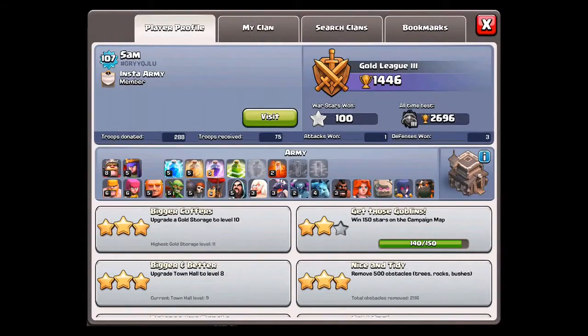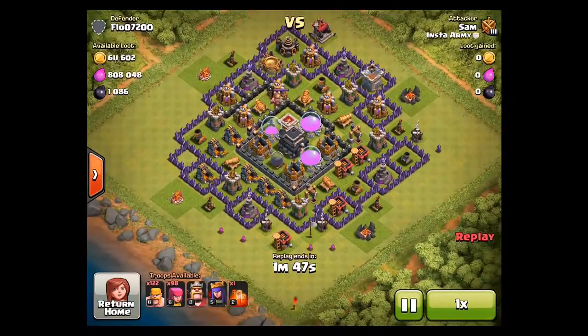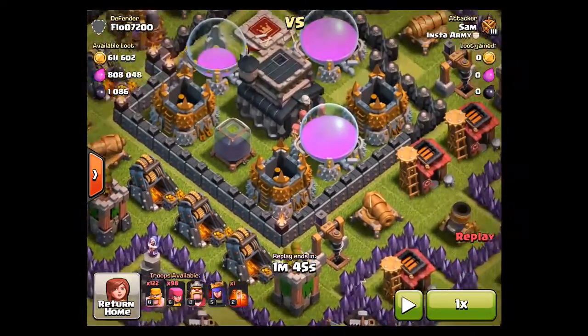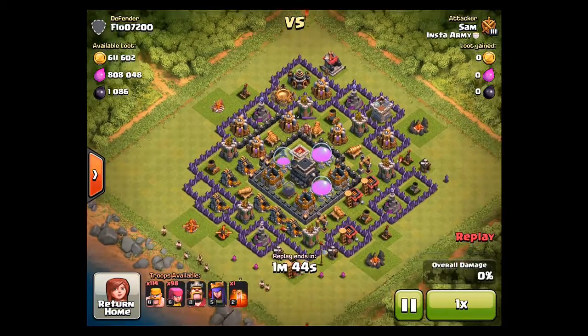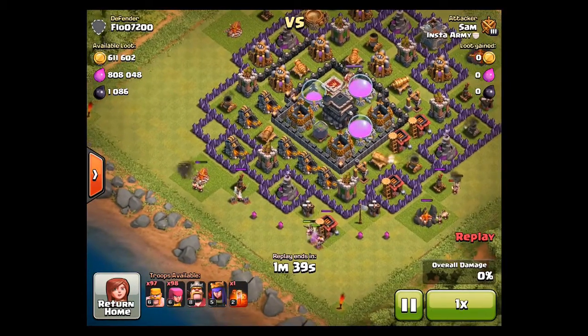Now the second raid — shout out to Sam! He shared this raid. Look at this: it's incredible. Mine was a bit bigger but this one is pretty cool too — 611,000 gold, 808,000 elixir, and 1,086 dark elixir.